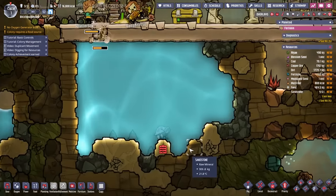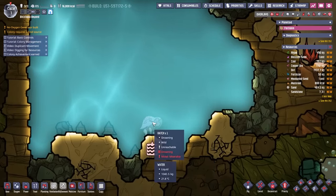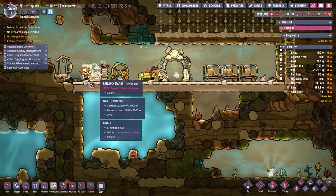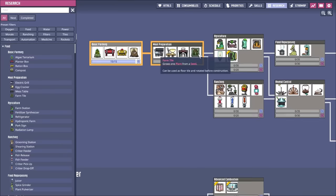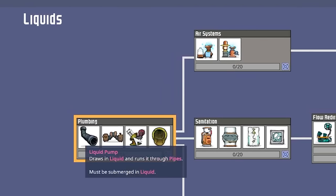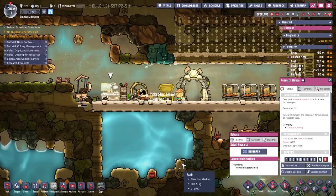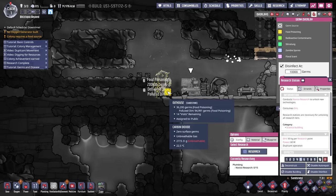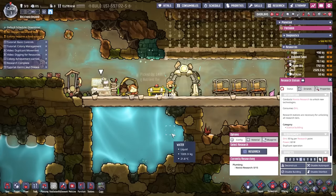The hatch fell down into the water — it's going to go the way of the dinosaurs. Not much we can do about it at this stage of the game. We got our research done — let's do another research. We can do meal prep, which gives us the farm tiles. The next thing I want to get is plumbing, so we can have liquid pumps and liquid vents. We can also make better toilets because this outhouse is full of germs — like 36,000 germs, and they're carrying them everywhere. That's nasty.